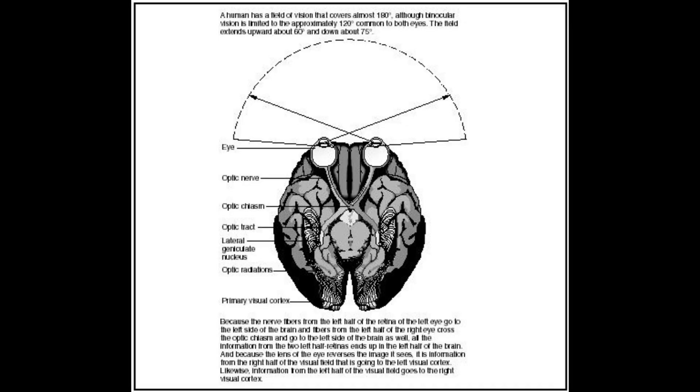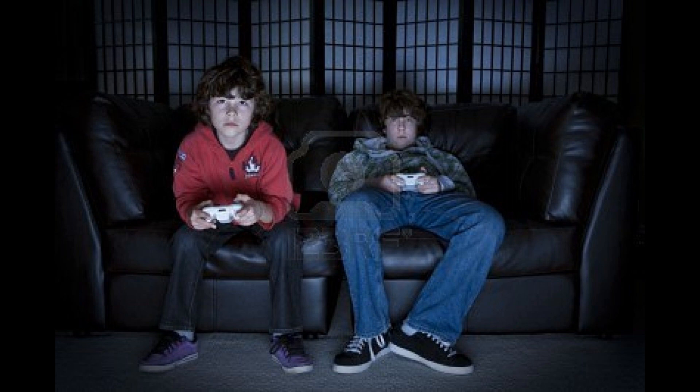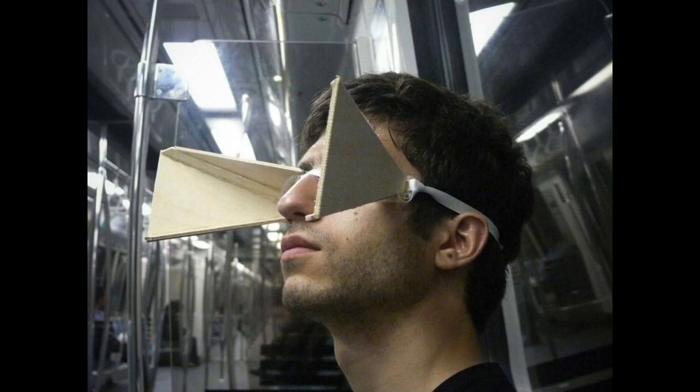Let's start off by showing you guys what field of view actually is and how it looks in the game when you change it. The default FOV in Skyrim is around 70. That works well for consoles when you're sitting far away looking at a big TV screen, but when you're playing PC games you're very close to the monitor, so it's really kind of narrow and awkward. You can't really see anything around you — your peripheral vision is really limited.